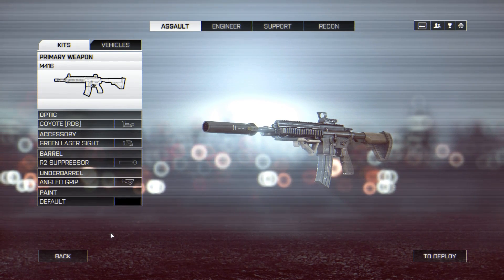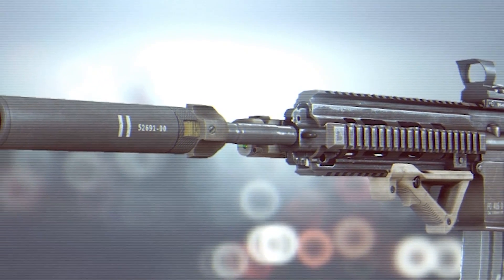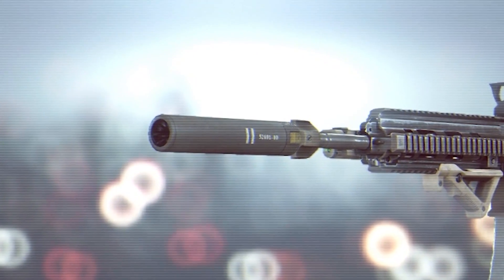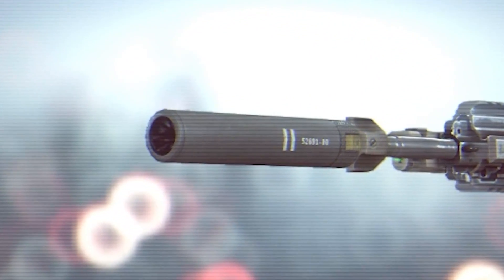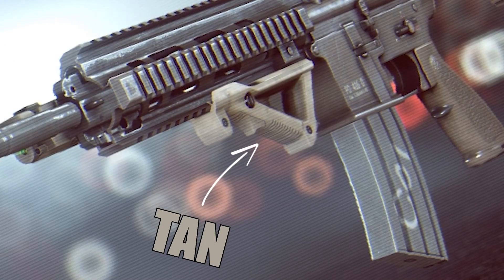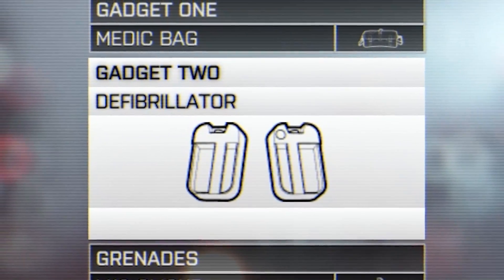Let's start off by checking out all the attachments. First up, we've got the Coyote Red Dot Sight — nothing too fancy, but it's got good field of view and that little bitty tiny red dot in the middle makes it very easy to click on heads. Next up, we've got the Green Laser Sight, giving you better hip fire accuracy and making you all around much more cooler because it's green. Now we move on to the R2 Suppressor, which can only be gotten out of a battle pack, so it has to be better. And last but not least, we've got the Angle Grip — it's tan and I thought it brought the whole aesthetic of the gun together.